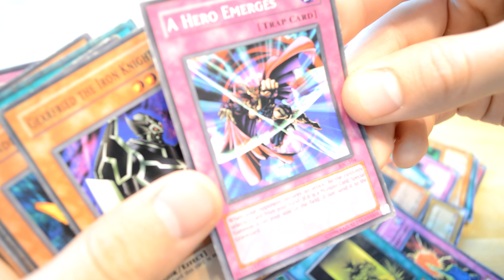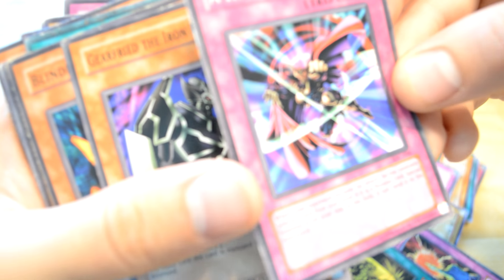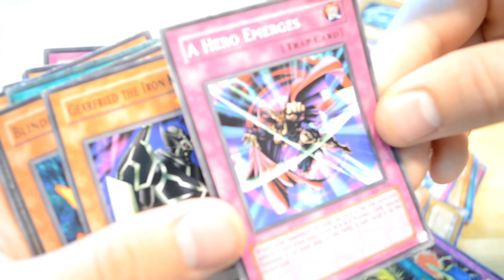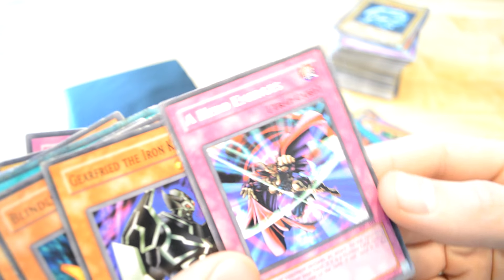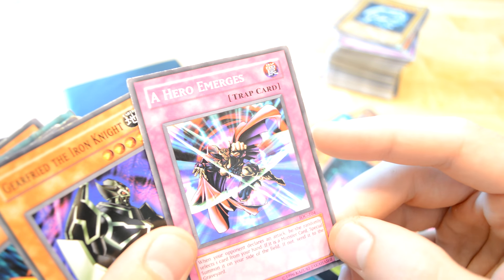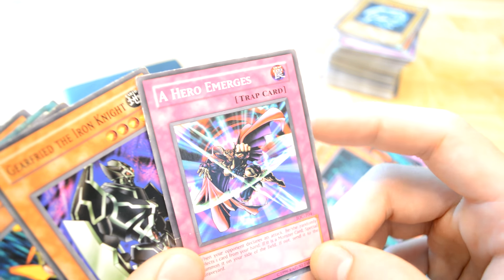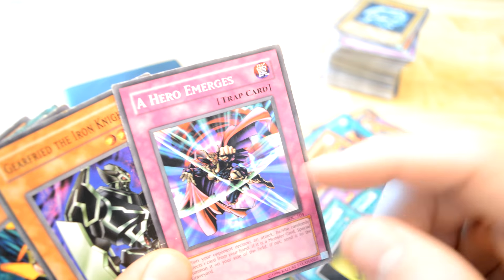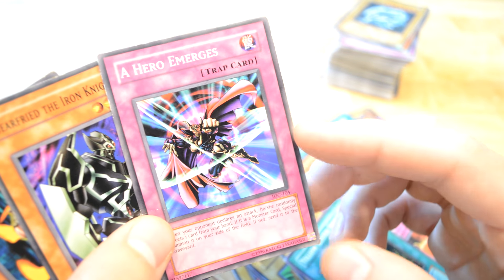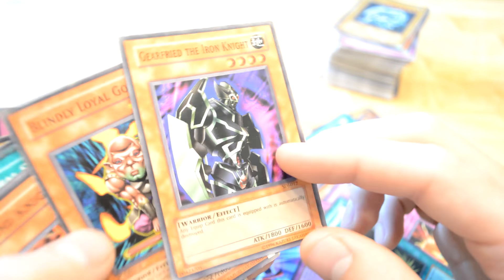When your opponent declares an attack, reveal the next monster from here — if it's a monster card, special summon it to the field; if not, send it to the graveyard. Actually, why not? It could be used — if it's a monster card, a special summon, so it could be... this could be used quite well. I thought it was something to do with the hero card, but actually why not? Quite an awesome artwork as well.